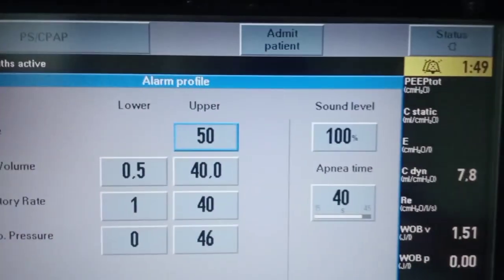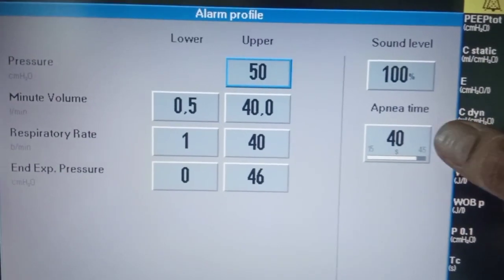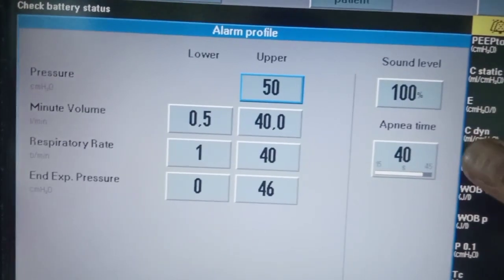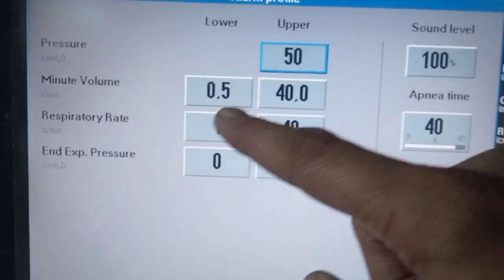We can go to the alarm profile and set an apnea time of 40 seconds so that at the end of 40 seconds we will get an alarm and know our manoeuvre is over. We have set high pressure alarms and very low minute ventilation.